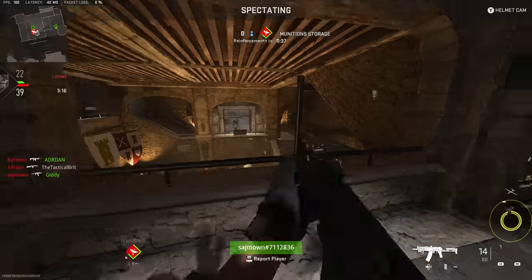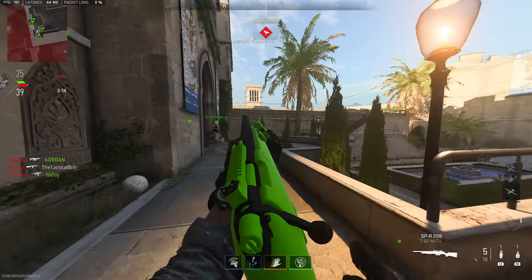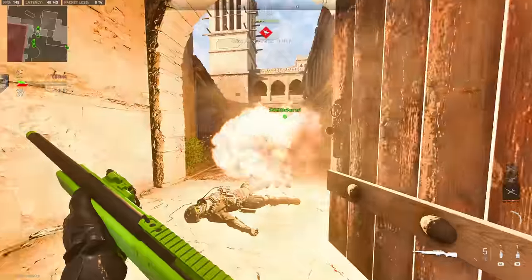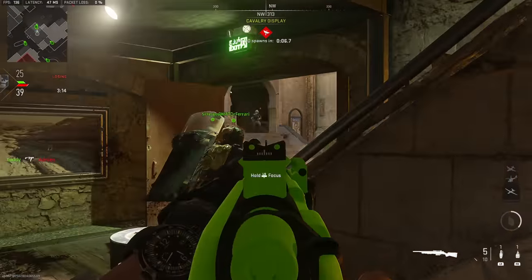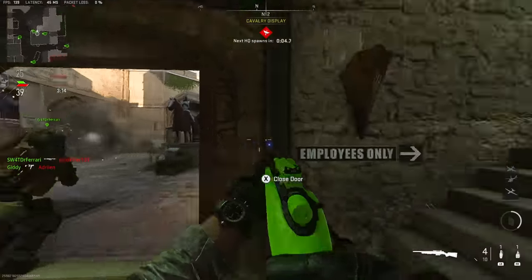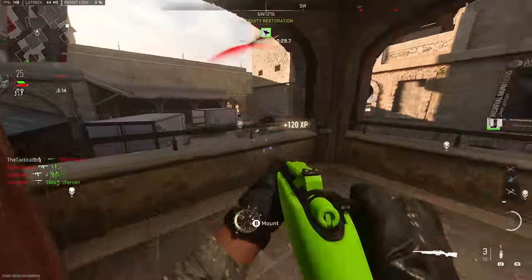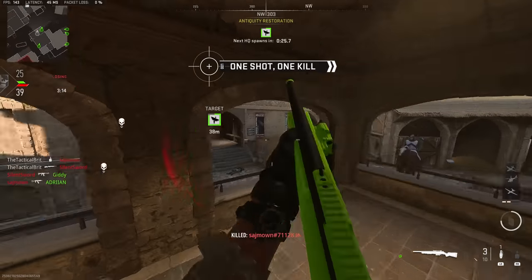And then of course there are Strongholds and Black Sights, which are AI-defended areas — AI will only feature in these locations. There is the possibility of even more advanced AI such as Armored AI, a Juggernaut, and potentially even vehicles. These will be protected by the AI, but you can get a loadout drop from these locations by taking the risk and gambling at them.